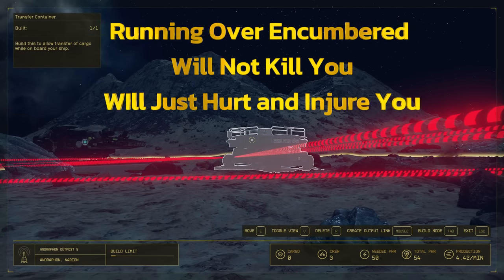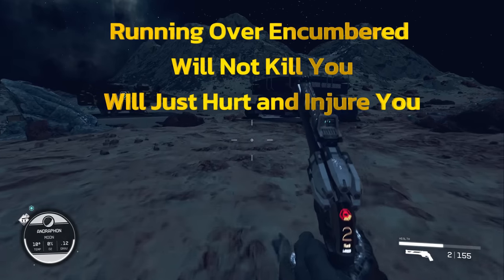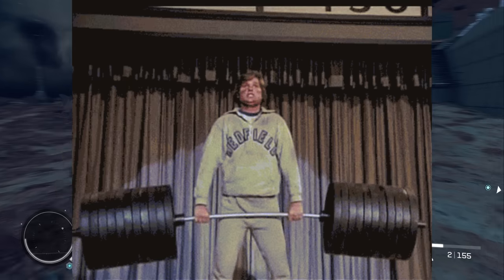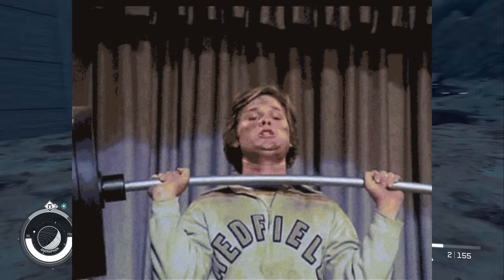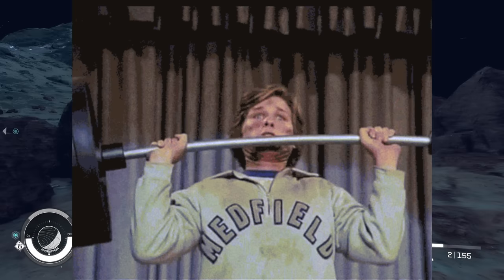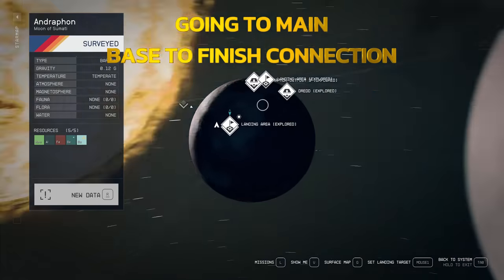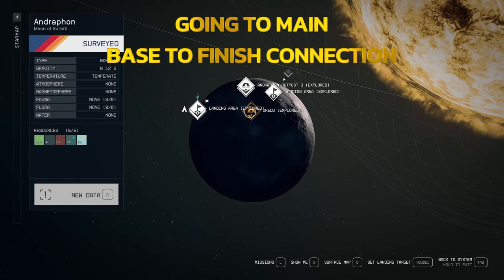Realistically cargo links are not that great and you're kind of better off just going transfer station to transfer station. Keep in mind you can carry infinite weight — you will get damaged down to 10 health but you will not die. You can run forever and carry 40,000 pounds and not die. This will probably be patched at some point where you can't move at a certain weight, so you will have to have a cargo ship for that.